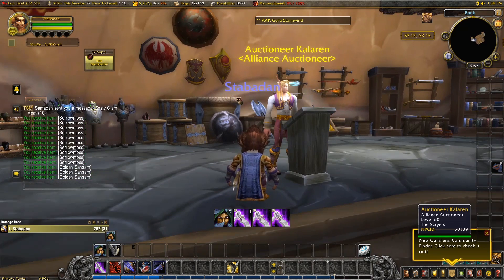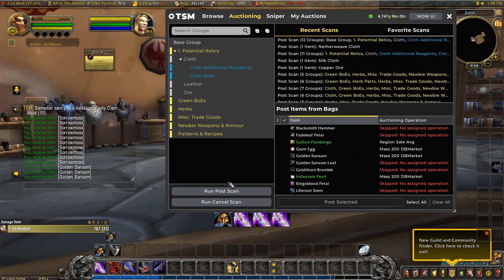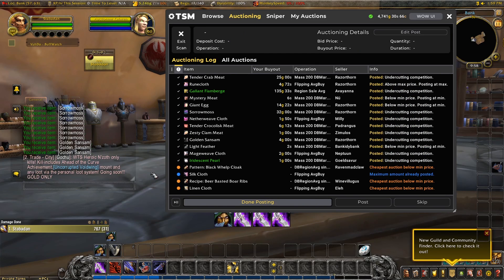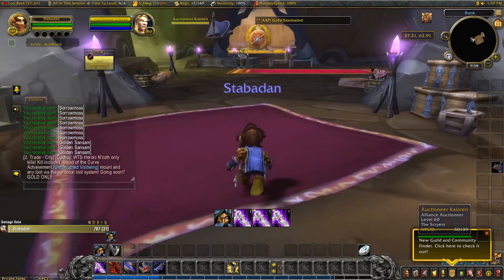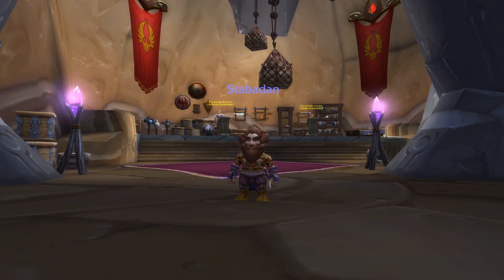Now we're ready to post them back on the auction house. It doesn't look like we've got any sales yet, so let's run a post scan. On it goes, and we're done. The process is really simple once you start building it up like this. It gives us time to focus on having fun and collecting things on our adventures, and selling them straight away, nice and easily.